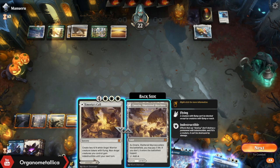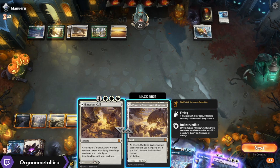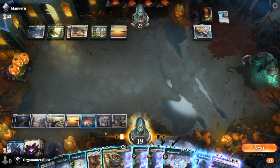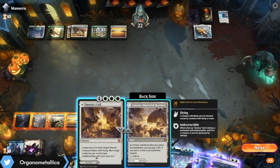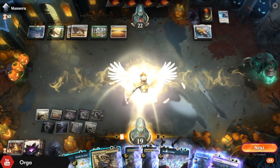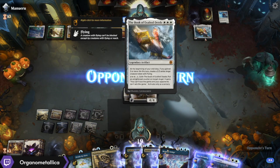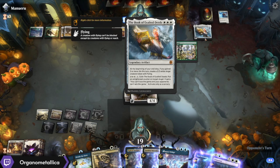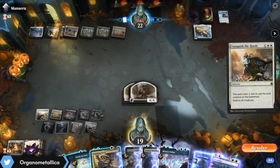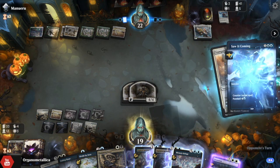That leaves me enough to Saw It Coming but not Divide by Zero — I think that's worth it. Let's make some angels. Boom. They could potentially put a counter on my angel. Vanquish the Horde — no, I want my creatures. So don't do that. Now that I know they've got the Book of Exalted Deeds, assuming they have more than one copy, I kind of want to get aggressive with the Siphon Insights to see if I can snag one from their deck, because that would be very fun to have access to.